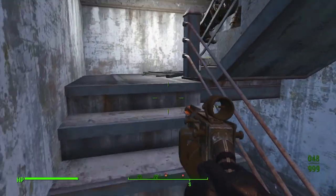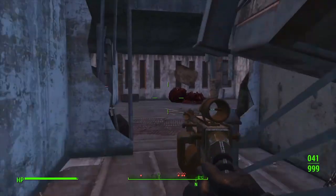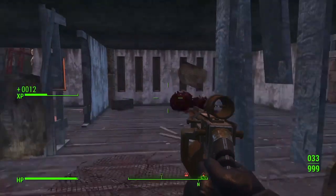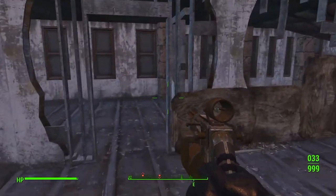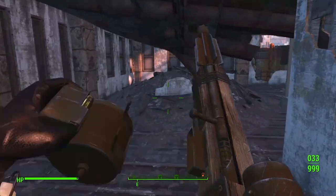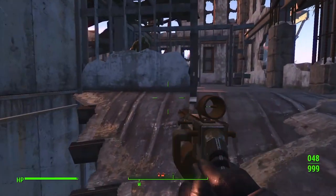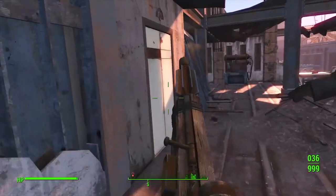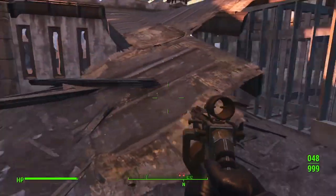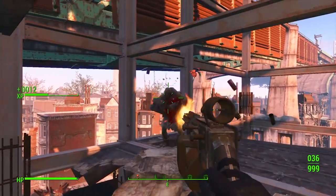If we want to get really detailed, there are quite a few small points that stick out about these guns. But ultimately, pipe guns are not representative of specific real-world firearm models as with some of the other guns in this series, so we should probably allow for a bit of artistic license. Nevertheless, this series is about comparing Fallout guns to real-world guns, so the first question to answer is: can you really build guns out of scraps like you see in the game?